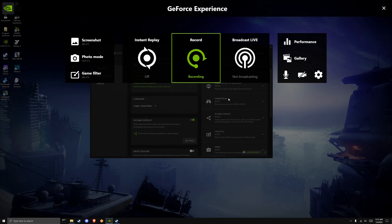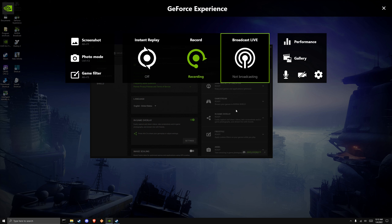You can press Alt+Z to bring up the overlay. This overlay has some great stuff added, and we're going to use it to give us a rough measurement of our input latency.